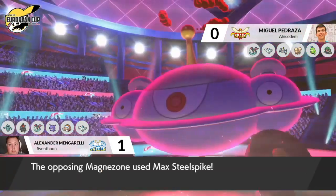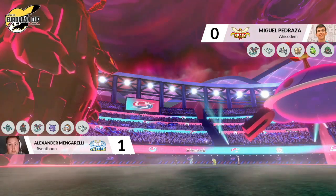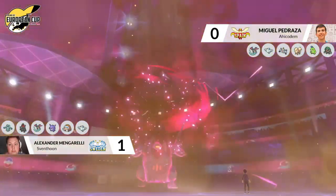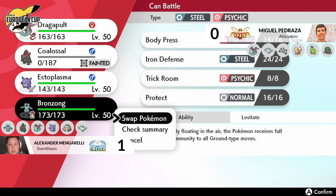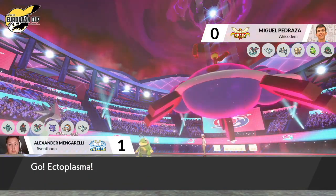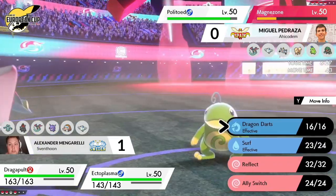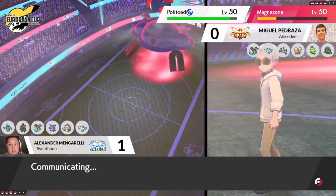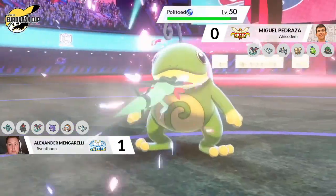The Max Flare also overwrites the rain with sun and activates the Weakness Policy on Magnozone as well. Now Magnozone fires off a Max Steel Spike into Coalossal — and with that Weakness Policy boost, it's able to take the knockout on the Coalossal. That's an unconventional way of taking out a Coalossal with a Magnozone, but it works out very well for Miguel. The Polytoed did exactly what it did in the last game, making sure Dragapult did more damage to Coalossal, protecting Magnozone so it could activate the Weakness Policy and hit back with what became effectively a super-effective move. But at what cost — the sun is now up, Polytoed doesn't like that, and Magnozone has taken a lot of damage.